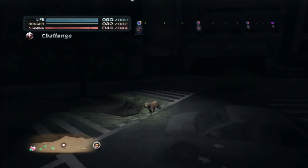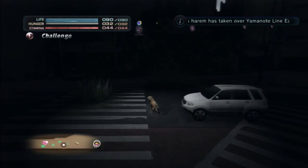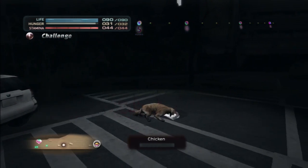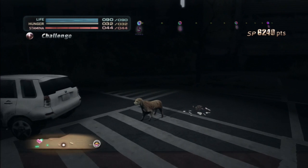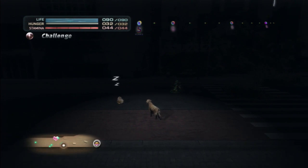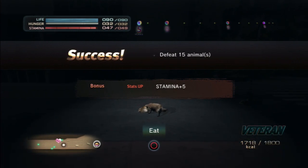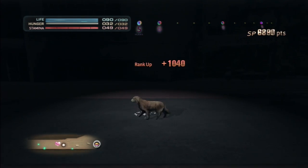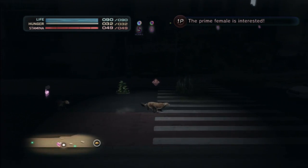Clean kills are just easier, which is why I'll take the extra five seconds to try and get a stealth kill. You don't have to chase them, it's a one-hit kill. I'm also looking for an above average female. Below average will only go for you if you're a rookie, veteran can get average, and boss can get whoever he wants because he's the boss. That is an above average female — you can tell because there's a ton of hearts above her head.